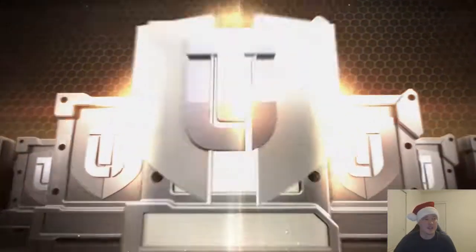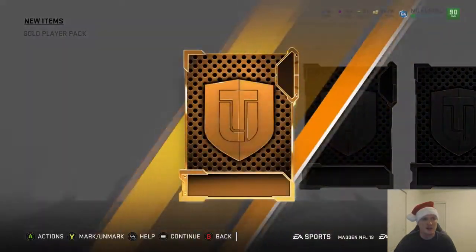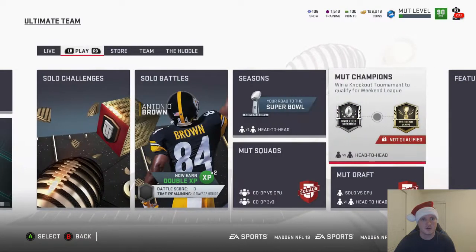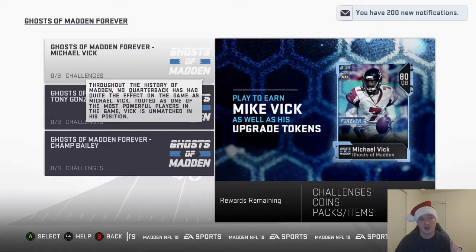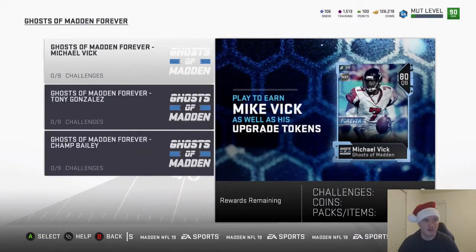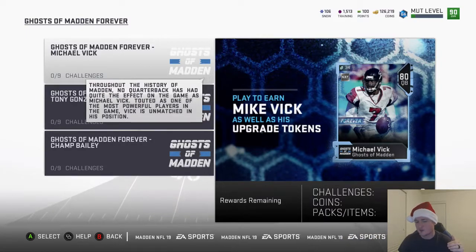He's gonna be a beast — it's gonna be pretty crazy. No glitchy packs, it doesn't look like, and no special bundles — none of that, so that is kind of weird. We were getting a couple of elites but nothing crazy. I guess they just went ahead and came out with the sets, the solo challenges — Ghost of Madden Forever: Mike Vick, Tony Gonzalez, and Champ Bailey. We will try to get these cards powered up, especially Michael Vick, and get him in the lineup. Definitely appreciate you guys checking out the video. If they do drop a bundle I'll try to get that out for you guys as soon as possible. That's gonna do it for this video guys — hope all you guys have a Merry Merry Christmas, and until next time, Crispy V out.